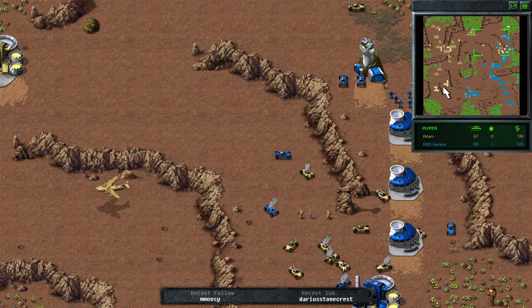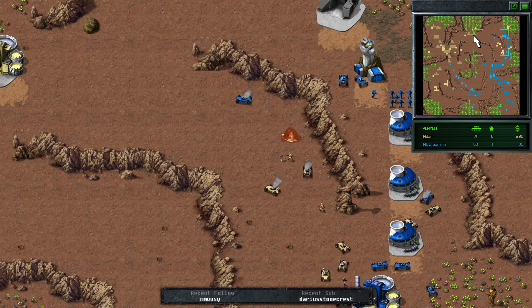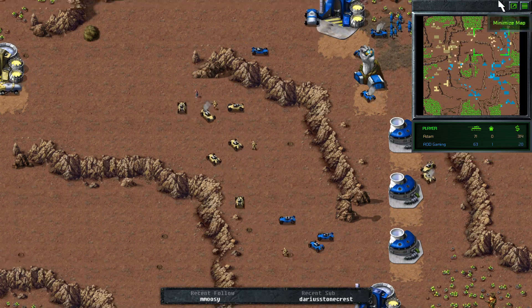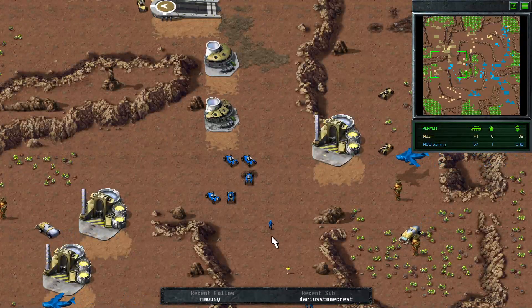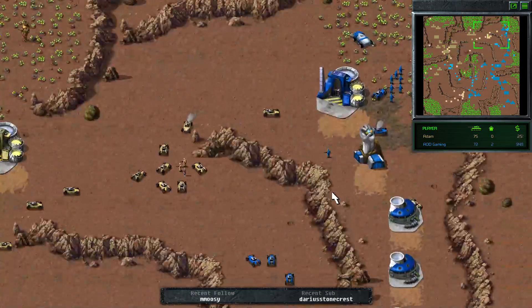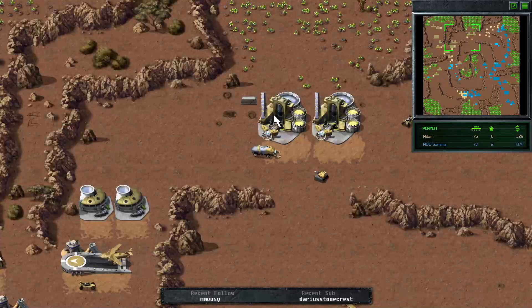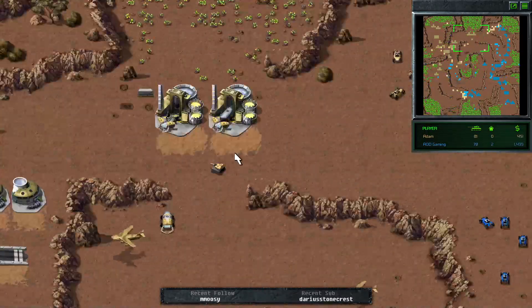Counting refs — Atom is on 8 refs versus AOD who's on 9 refs now. AOD has a slight eco lead. We see a bit of pressure from AOD; he's going to get a free power plant while Atom's distracted dealing with his expansion. Atom meanwhile needs to keep expanding himself if he wants to stay competitive in the game.